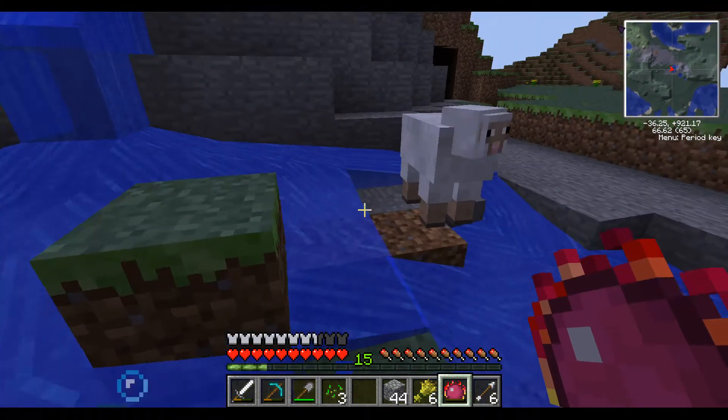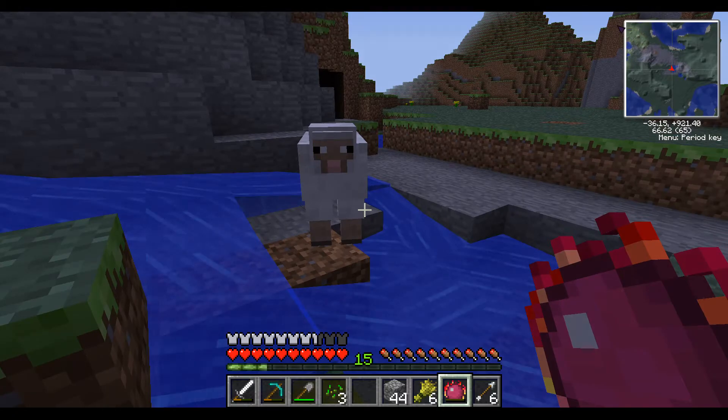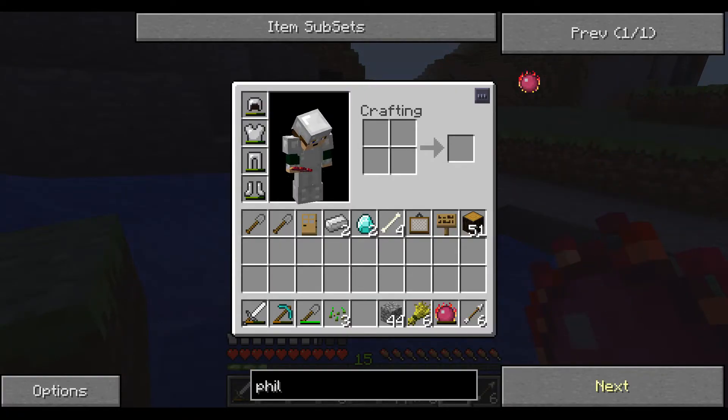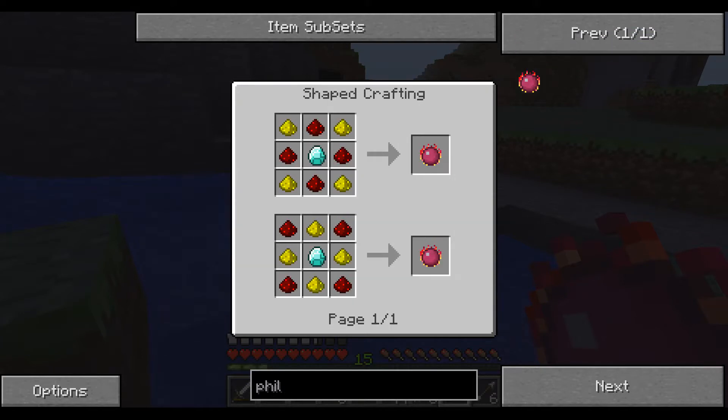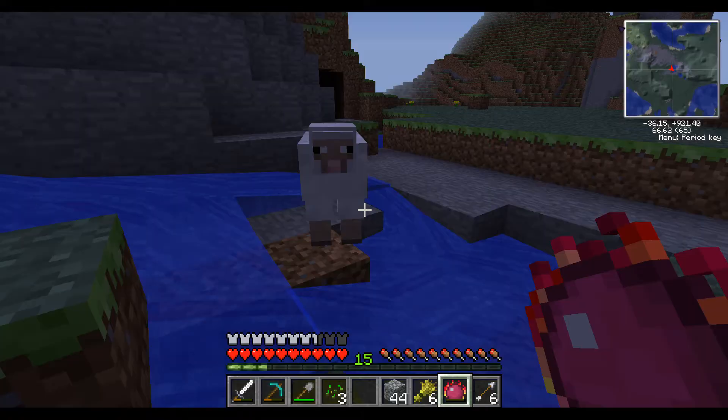But we can definitely get some more stuff done. First of all, I forgot to say — if you have the Philosopher's Stone, which I'll just show you how to make really quick: it takes a diamond, four redstone, and four glowstone. So if we have one of those, we point it at an animal and press the R button.